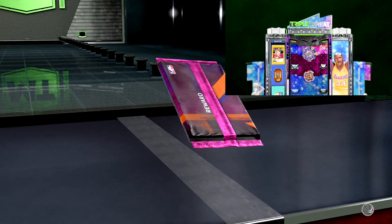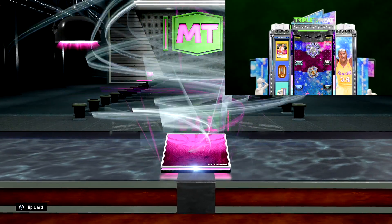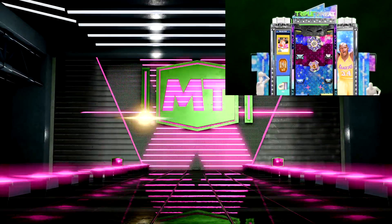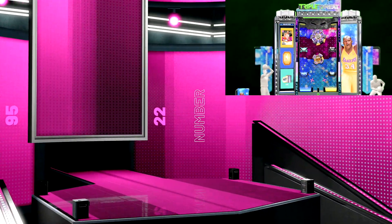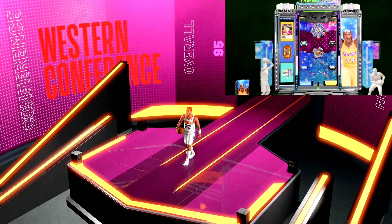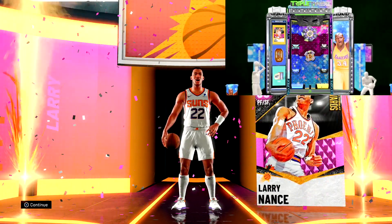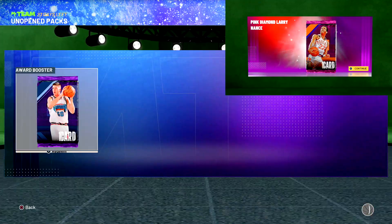Yo what's good fellas, it's your boy EJT. We're back with another NBA 2K21 MyTeam video. As you can see, we got from Triple Threat Online rewards the pink diamond Larry Nance free card. I played about 26 games — took about three full rounds to even see him for the first time, and I actually hit the corner twice.